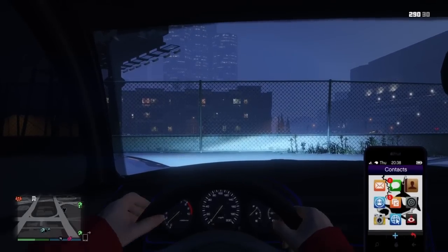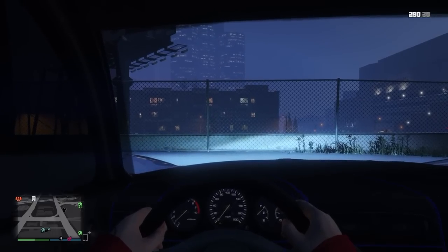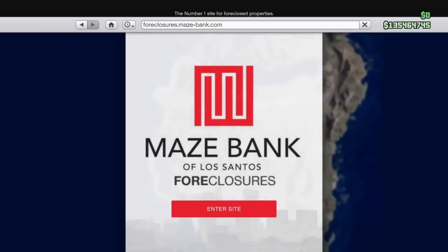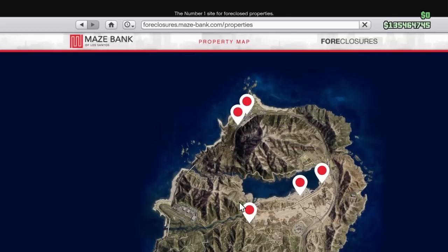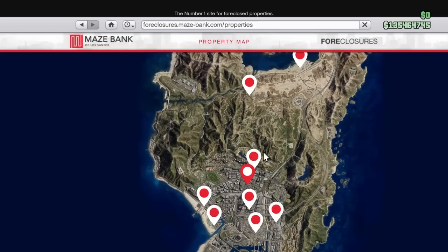First thing you want to do to get your weed farm: take your phone up, go on to the internet, go on to the sponsored advertisement Maze Bank here, enter the site, and what you want to do is actually purchase an MC clubhouse, which basically is a different corporation on here totally compared to your CEOs and the rest of that.